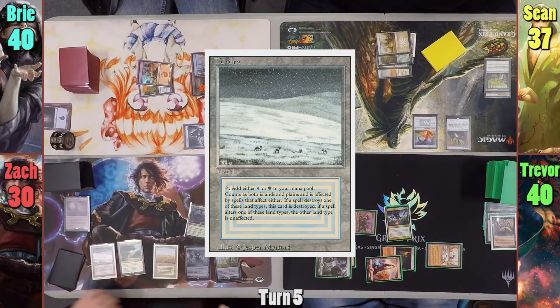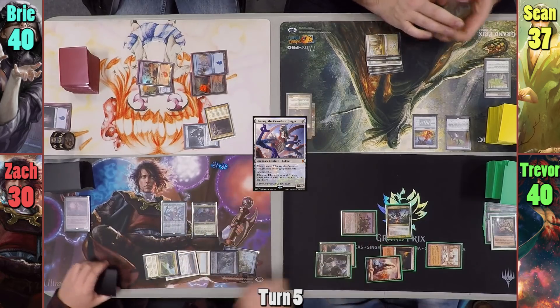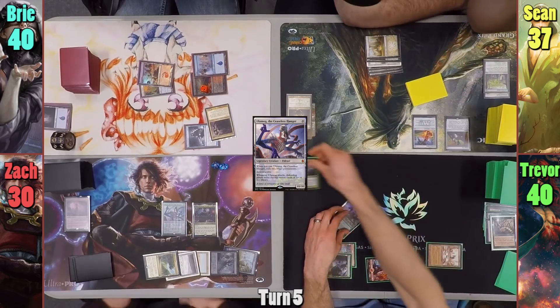Zack plays a Tundra and is able to pay one of each color of mana to cast Ulamog, the Ceaseless Hunger. He hits both of Trevor's creatures with the cast trigger and passes to Bree.